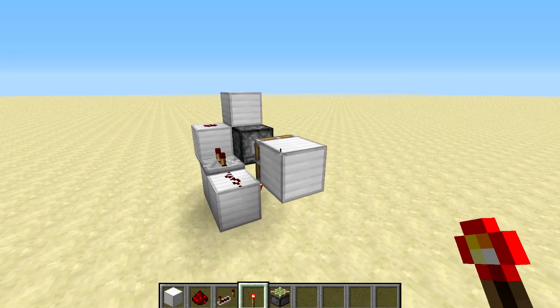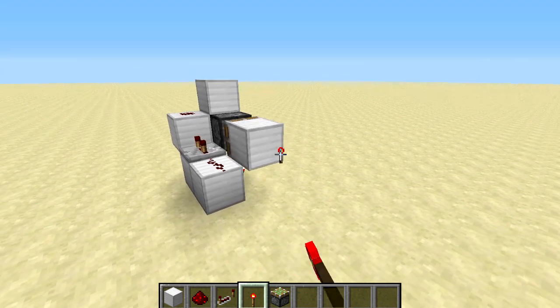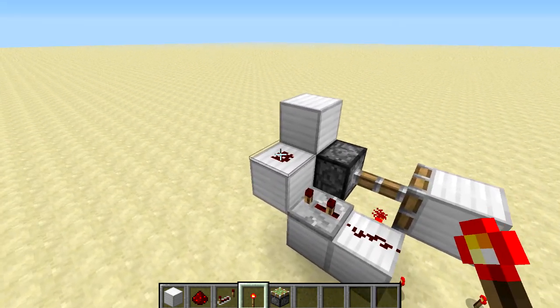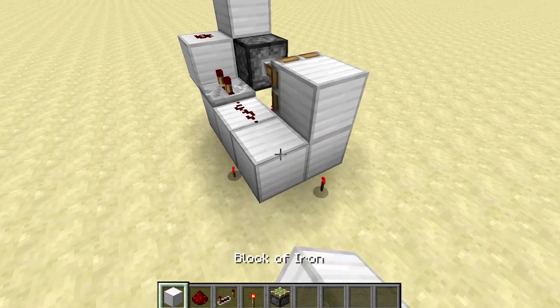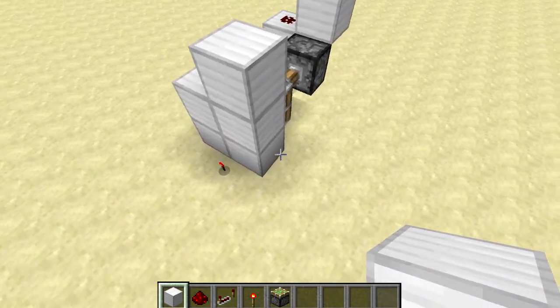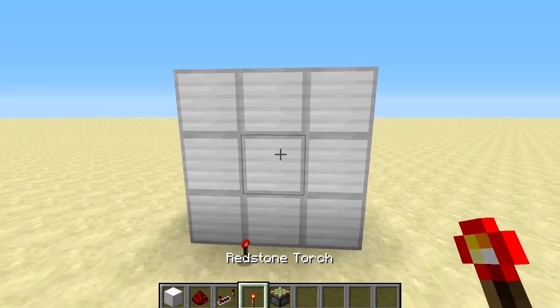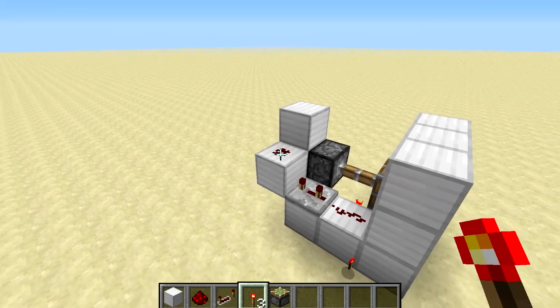He designed this right here, which is basically like an input — like a button or a lever. You can just place a redstone torch on this block here and the machine will reset itself and give you a redstone input. This is also flush with the wall, so if you want a secret entrance you can have a wall like this, walk up to it, place down your redstone torch, and it will give you a redstone output that you can hook up to that entrance.